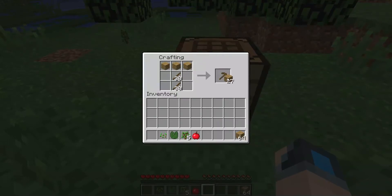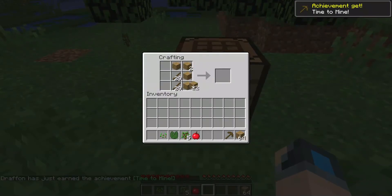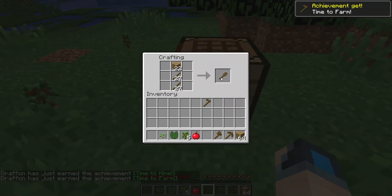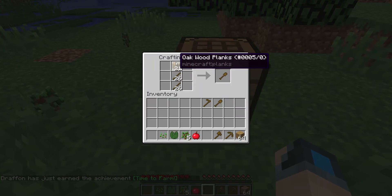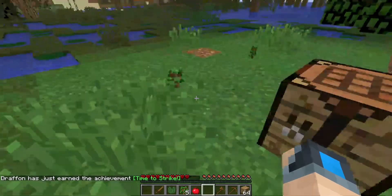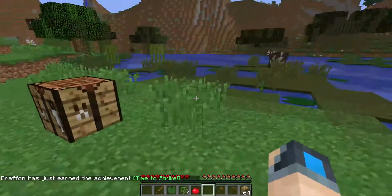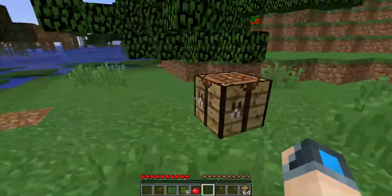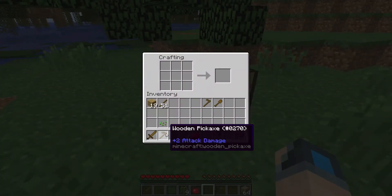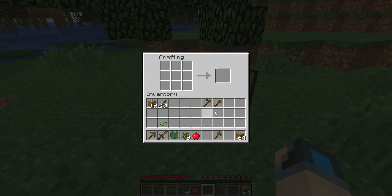I want to be able to do the various things — some of them will be off camera. But anything important, like killing the wither for the first time on the server or killing the ender dragon, a lot of those things I'll do live on camera so you can watch me fail and enjoy that process. Some of the more technical things, like building redstone contraptions, I like to do those when I can really focus and pay attention.